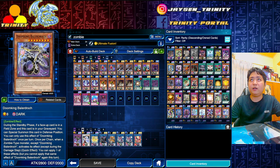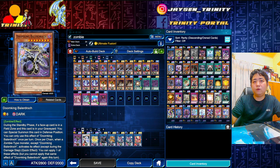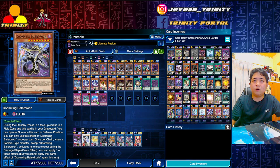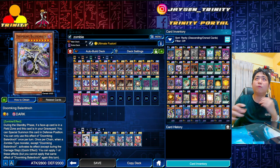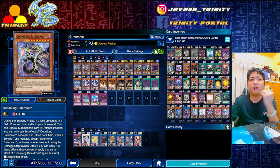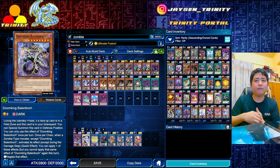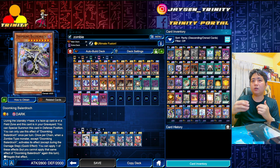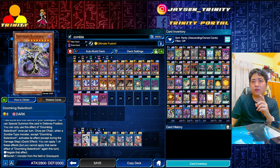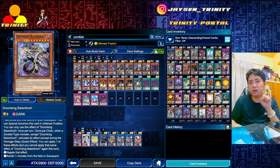The main engine and main end game board will be Doom King. Doom King is very strong because if you have a field spell on the field - like Zombie World - on the standby phase you can resummon it back. There are lots of different combo ways to resolve with the Doom King. Once per chain you can negate a zombie monster, or if you have Zombie World you can banish them. This effect is once per chain, and you can only activate each effect once - so once per chain you can negate, and once per chain you can banish.